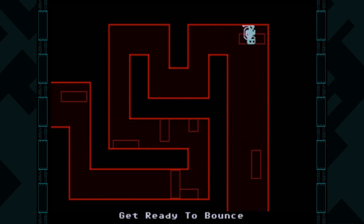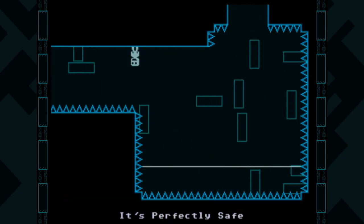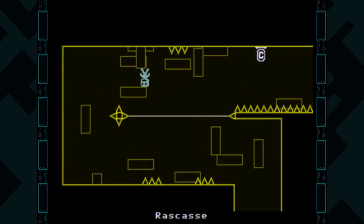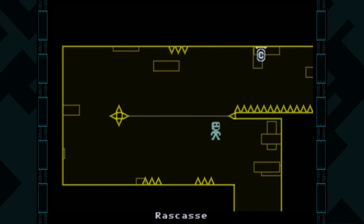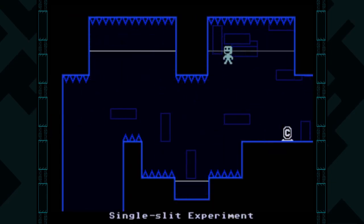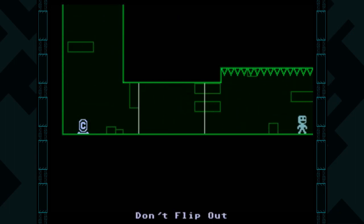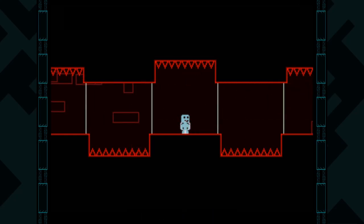You can go through the sectors in whatever order you want, pretty much. Get ready to bounce. Just like the Gravitron, as soon as you hit one of these lines, it will automatically flip your gravity, so you just have to work with that. It can take a little getting used to, but it's actually a pretty fun gimmick. The vertical lines will also flip your gravity as you cross past them.